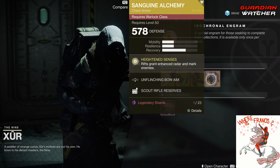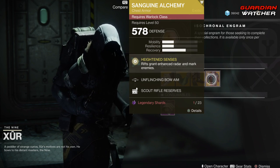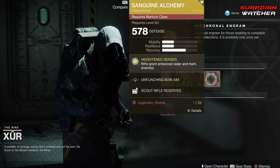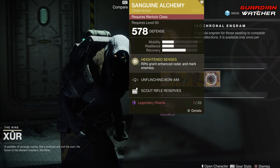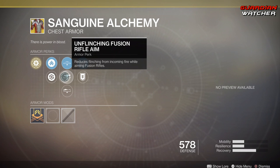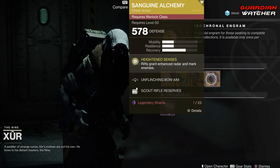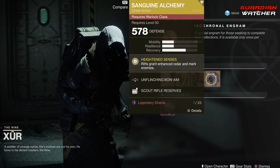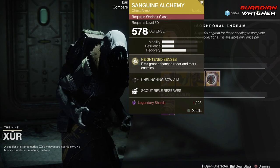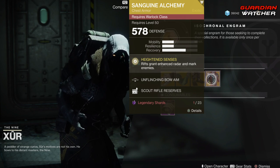Last but not least, the Sanguine Alchemy for Warlocks. The intrinsic perk is High Incentives, which means rifts grant enhanced radar and mark enemies — that's amazing. I would probably go ahead and pair this with your Dawn Blade, because it works perfectly since you stay in your well. Other perks on this are Unflinching Bow Aim, Unflinching Fusion Rifle Aim, Unflinching Sniper Rifle Aim, Scout Rifle Reserves, and Special Ammo Finder. I'm going to give this a Tier 2 to 2.5 in PvP, only if you are using the Solar Subclass for your Warlock — any other classes will probably get a worse rating than that. This helps dramatically in that Solar Subclass.